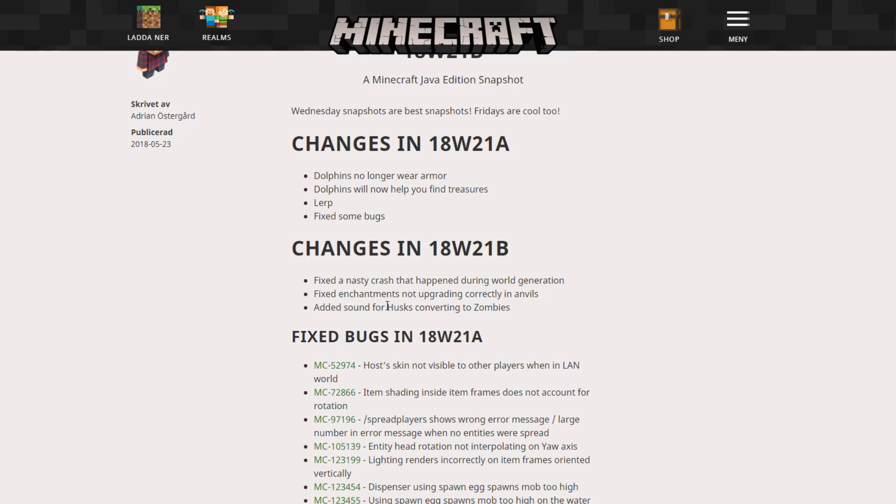They have added sounds for husks converting to zombies. If you didn't know, undead mobs will now sink if they get into water, and a husk that goes into water will convert to a zombie.